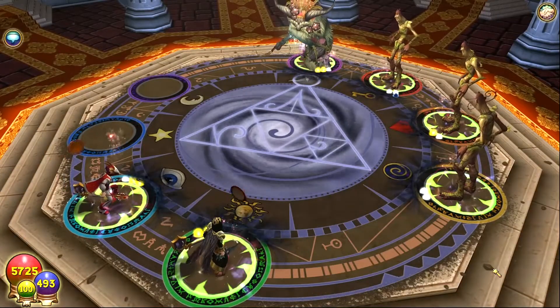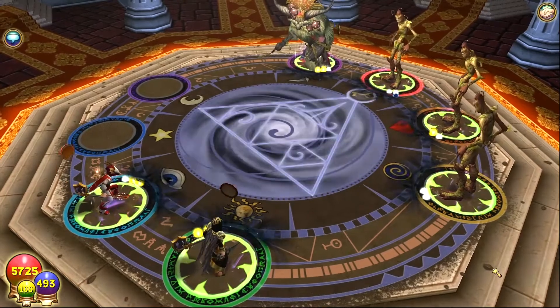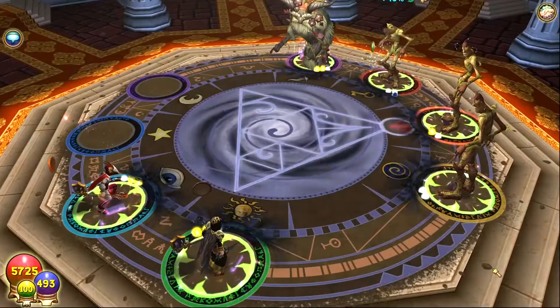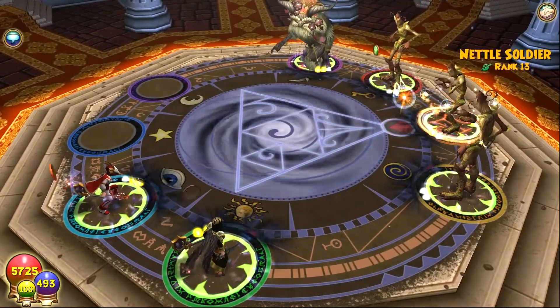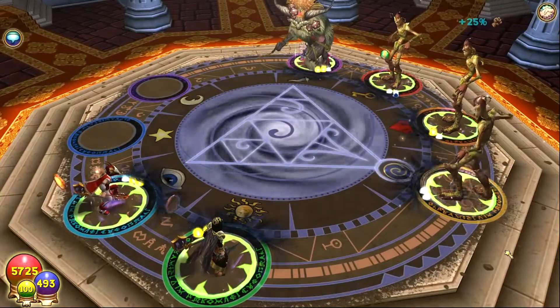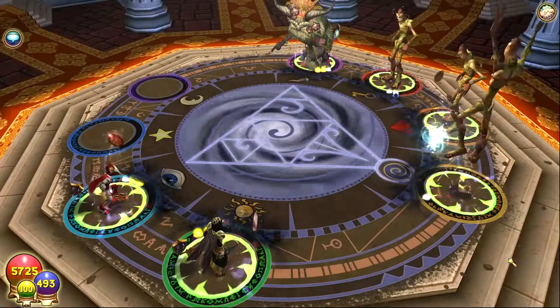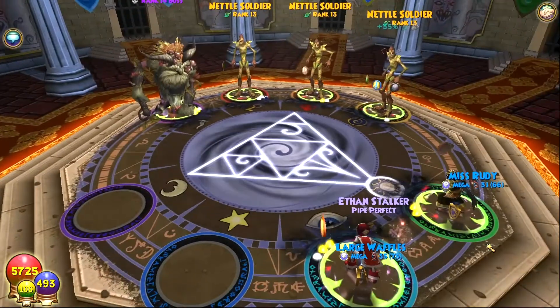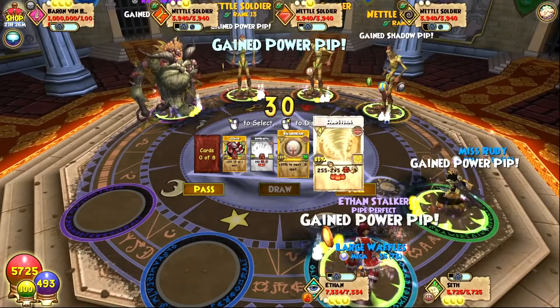So in this run, my strategy was for my balance to take out the minions by blading twice and then power nogating, because the minions just become useless. They deal damage, they take more time with their animation, they heal — they're just annoying overall. So I just got rid of them and then had my balance flee and come back with a deck filled with buffs, blades, traps, and everything you could want. I do recommend bringing a balance for this fight.